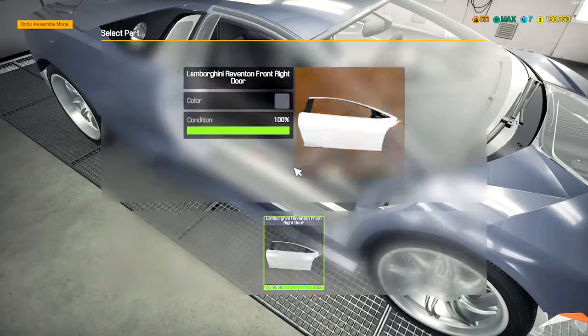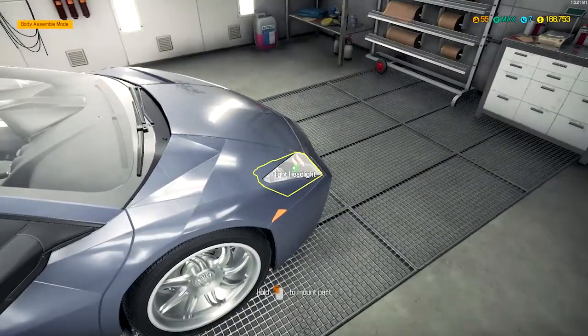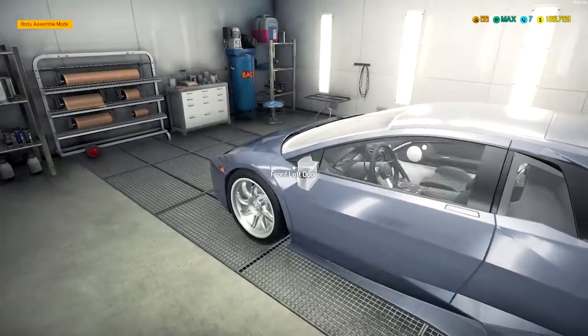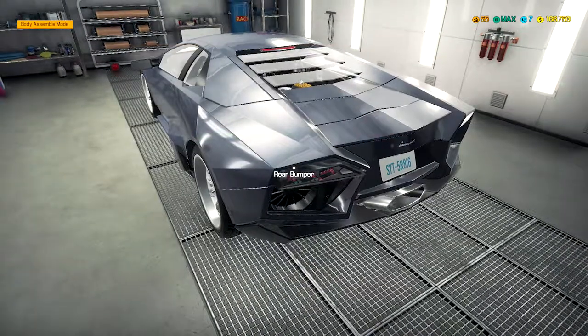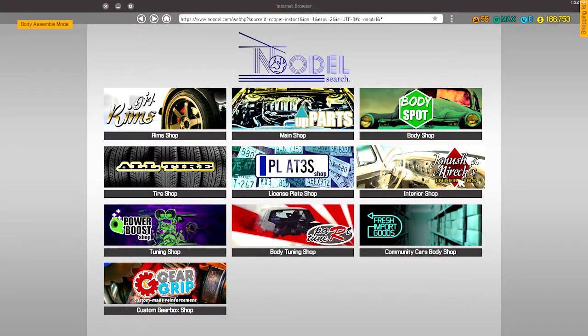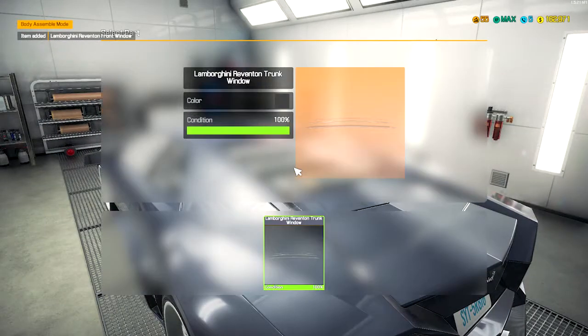Let's go ahead and start assembling this thing. That's still intact, that's still intact. The headlight is still there — I could have sworn they broke. Trunk, bumper, trunk window — that's something that broke. We're gonna have to go in here. I have to look up something. I don't see anything in the way of tinted windows, so we'll just buy the regular ones. That should do it.